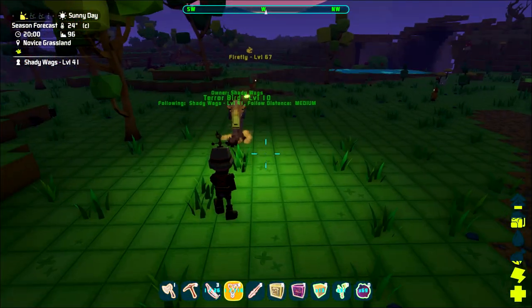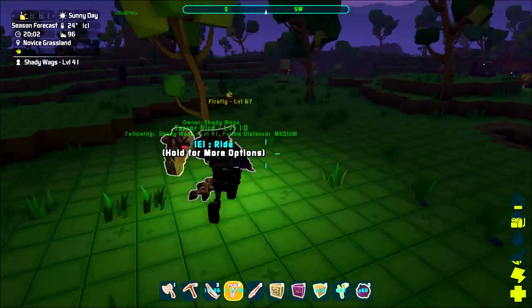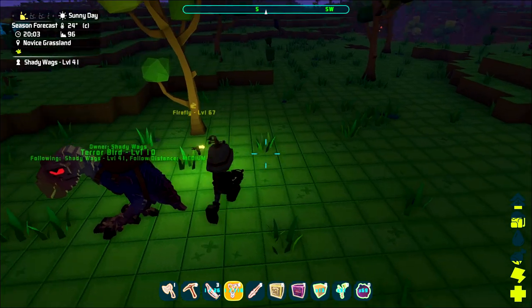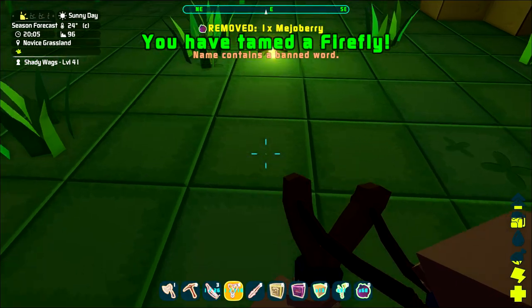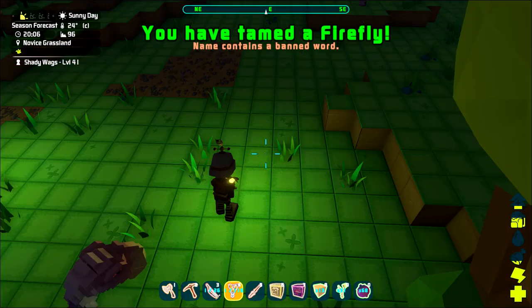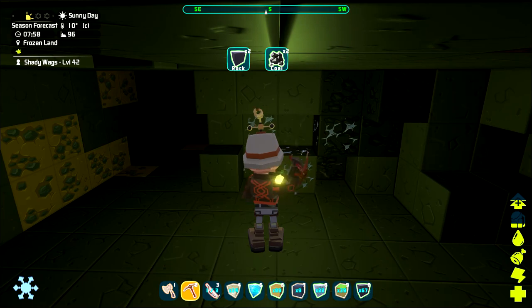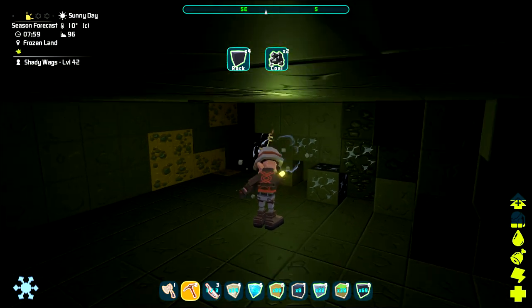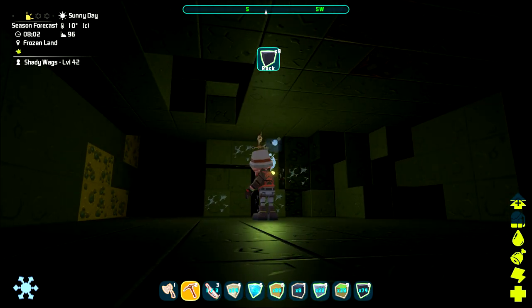There are two things you're definitely going to want to tame in the Novus Grasslands. The first one is the Firefly. They're super easy to tame — just have a major berry in your last inventory slot, approach the Firefly, and use the tame action. You can pick these guys up and place them on your shoulder and they'll provide you with light. Super useful especially when you're mining, since you won't have to use a torch or a candle hat which takes up an inventory slot.